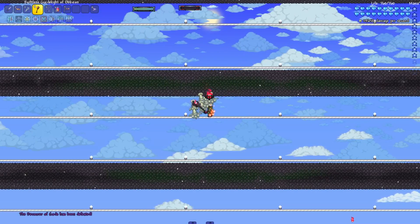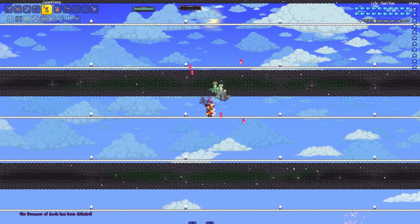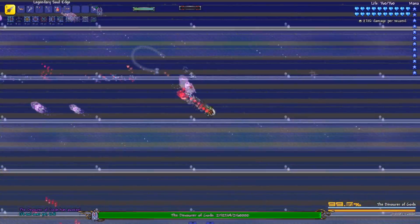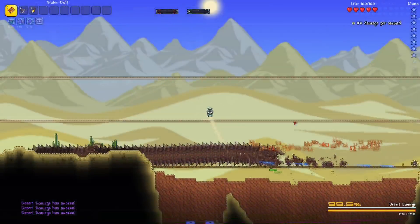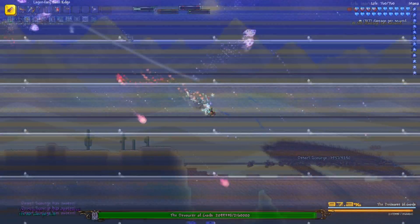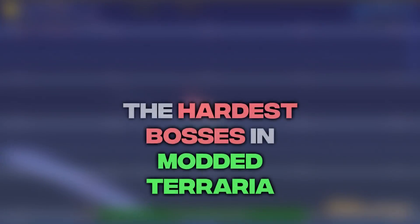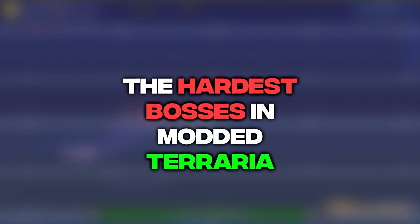Hey guys, it's Obstalee here, back with another video. Many Terraria content mods add new bosses to the game, such as Calamity, Fargo's Soul mod, and Thorium. Some of the bosses are quite simple, such as the Desert Scourge, while others are very complex and require lots of knowledge and practice to finally get down. Today we are looking at the hardest bosses in modded Terraria.